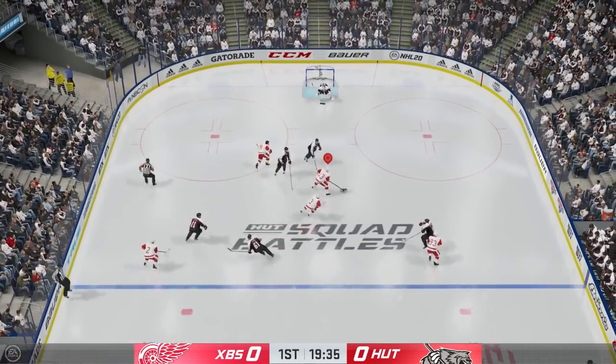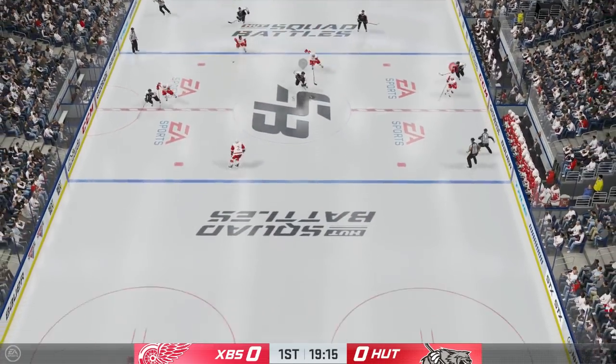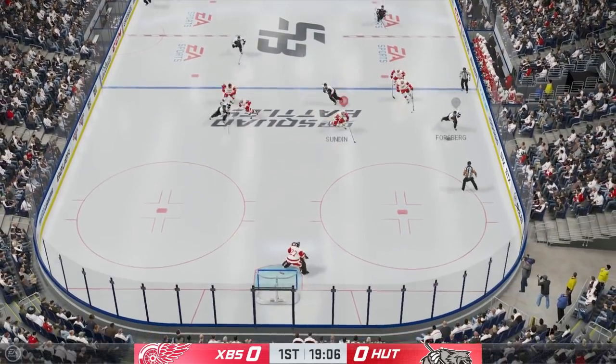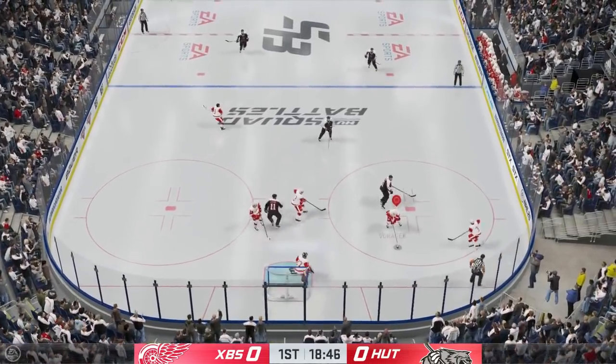After the first play of the game he gives me an easy zone entry. I try to cut across and shoot far side toward the open net but he's going to stop me. I'm still warming up a little bit, so I'm going to give him one of his only opportunities in this game.